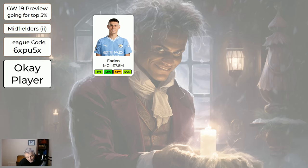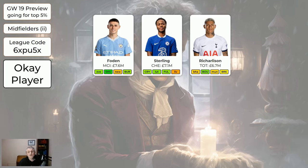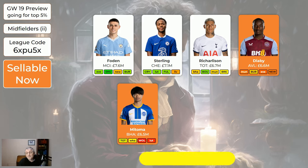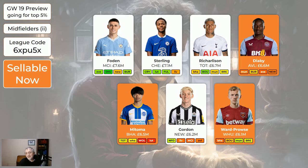Regarding the cheaper midfielders, Foden's very good, worth having. Sterling is suspended for the next game, so don't bother bringing him in just now. Richarlison went off injured — the manager says he'll be fit and playing, but I'm a little nervous. I don't know how long he'll get on the field. Maybe he'll start on the bench. So I can't make him green because I'm unsure of his minutes. Diaby's fine to move on — his minutes don't seem very secure. Mitoma is off to Japan in a couple of game weeks. Gordon's a good player, a little tired — the next game week is very good, at home to Nottingham Forest, and he does very well at home. But the next three game weeks — Liverpool, Man City, and Villa — aren't so great, so I wouldn't be bringing him in now. Ward-Prowse is probably too expensive for what he gives us, which is pretty much two or three points week after week.